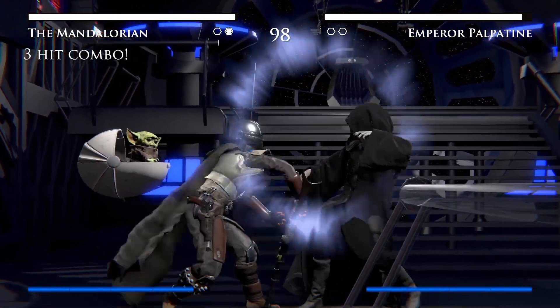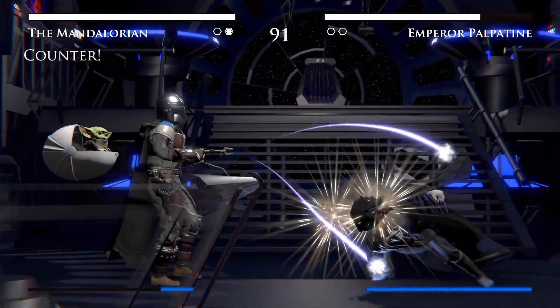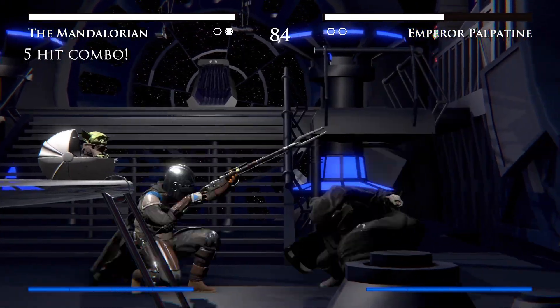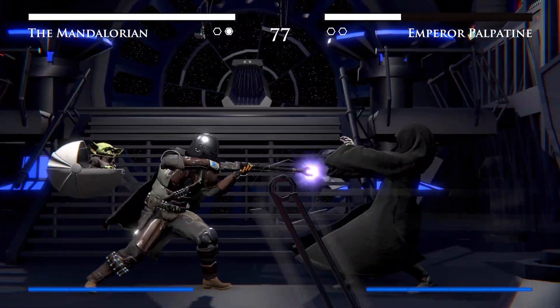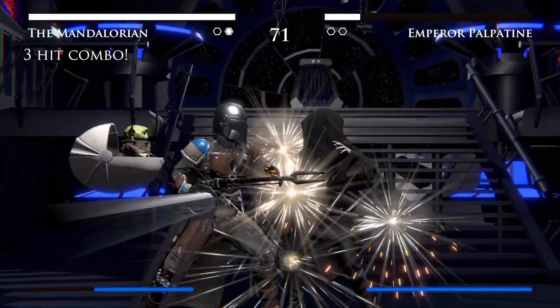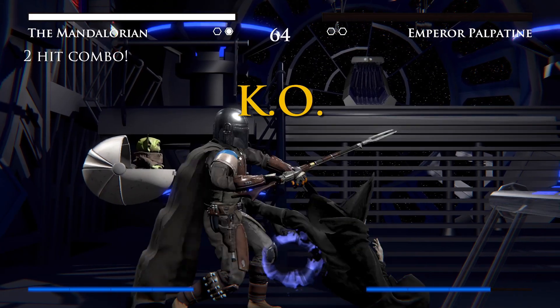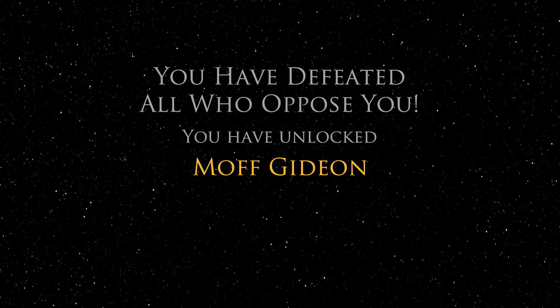Surprisingly, the Emperor Palpatine face-off with the Mandalorian was quite easy. Simply use the combo move and then the missiles. The reason this works so well is that on hard mode Palpatine is so offensive — as soon as he gets a chance he'll do his spinning move at you, but if you've built up enough power from the combo, the missiles fire and block his spinning move, allowing you to continue with your combo attack. Keep grinding this out and eventually you'll get the KO and unlock Moff Gideon — from the Mandalorian series, carrying the one and only Darksaber. Pretty dang cool.